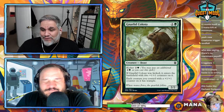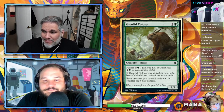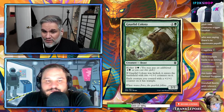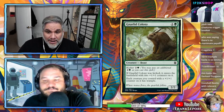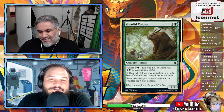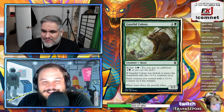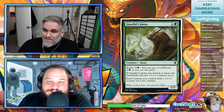Gnarled Colony — also playable because of the art. 2/2 for two with a kicker of three. If kicked it enters with two +1/+1 counters; each creature you control with a +1/+1 counter gets trample. So it's a 2/2 for two or a 4/4 for five with trample that gives other creatures trample too. It's a great limited card — reminds me of Kavu Predator with similar scaling.